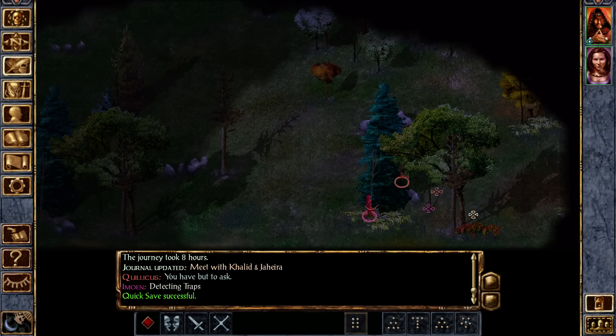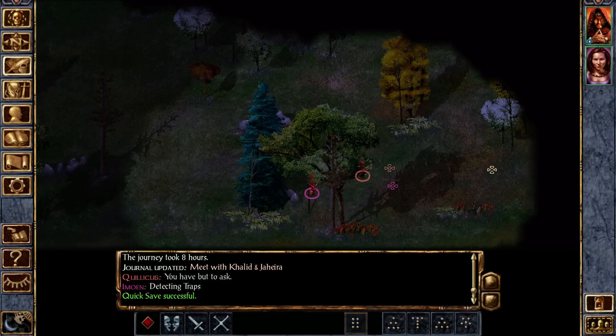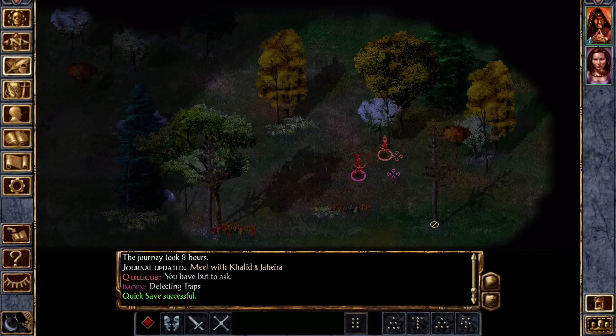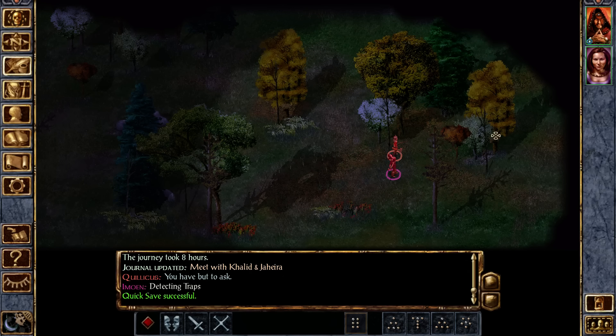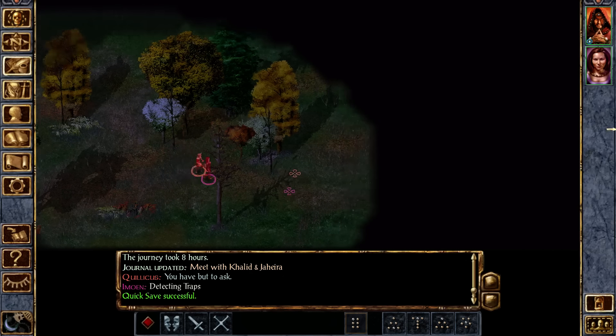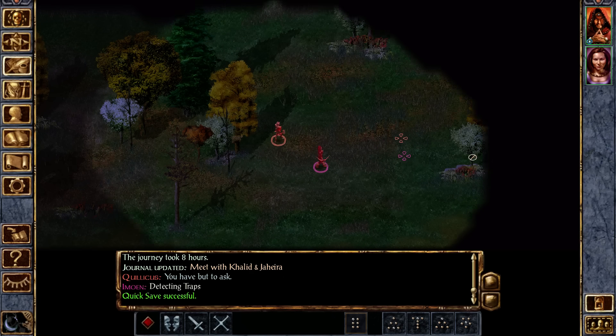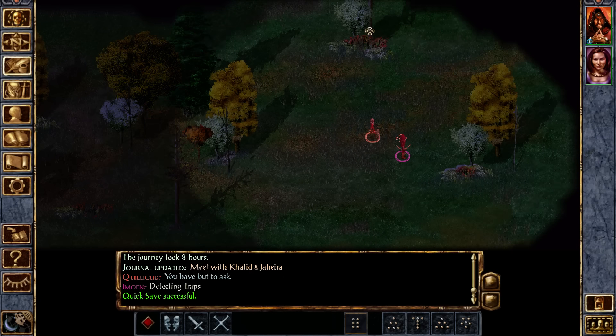One of these trees has an item — a Ring of Wizardry — which is really valuable because it gives you an extra spellcasting slot. It's better than the Ring of Plus One Protection if you are a spellcaster. I remember having a hard time finding it last time I tried to play this too, and I'm wondering if it got removed.